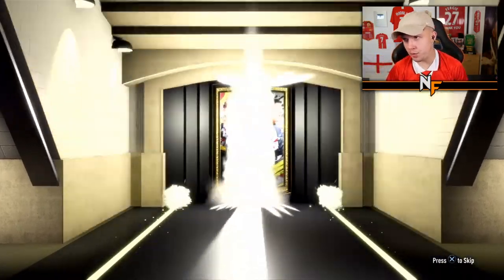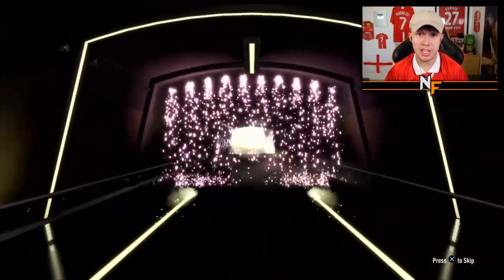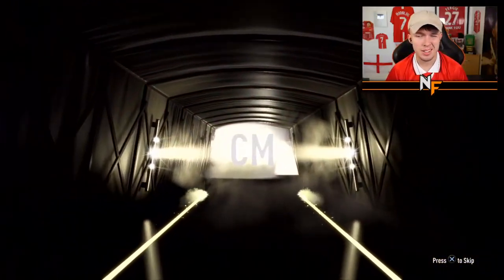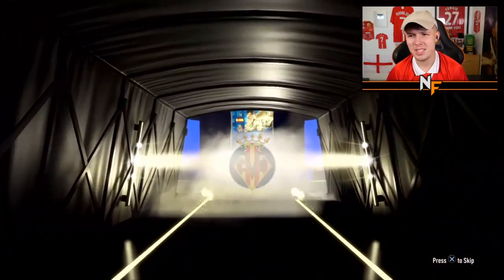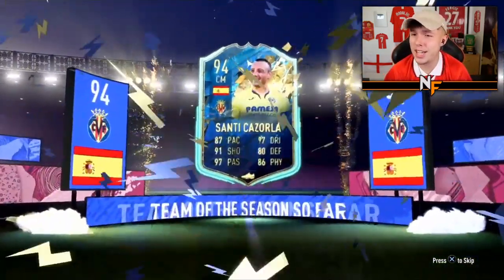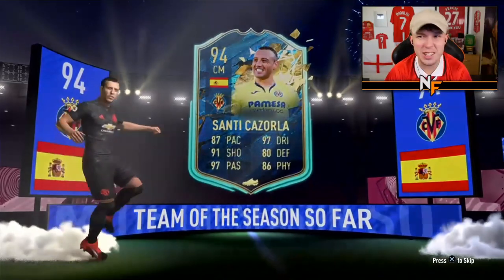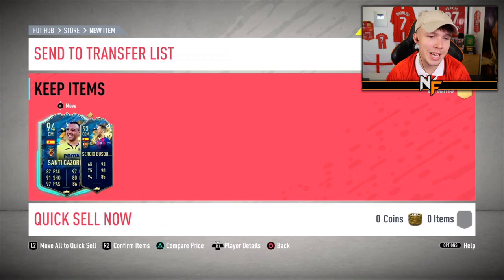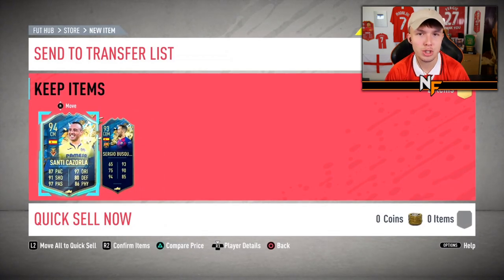Pack thirteen — Apex's pack. I'm predicting a French flag — we haven't seen a French flag yet. It's not French, center back — Santi Cazola! Not lucky enough to get another Ramos, but Santi Cazola is not bad. Could have been worse. Busquets and Cazola — a nice old strong link there.